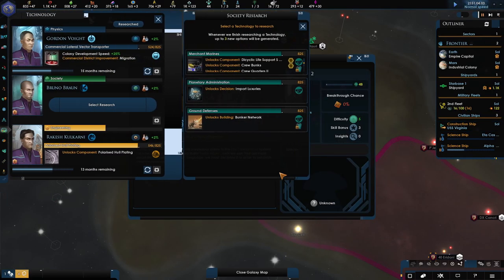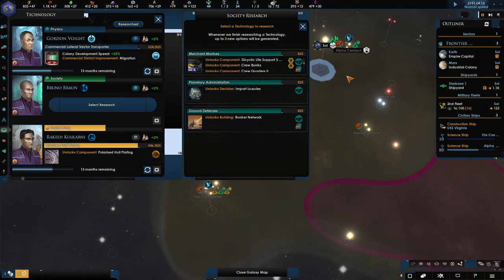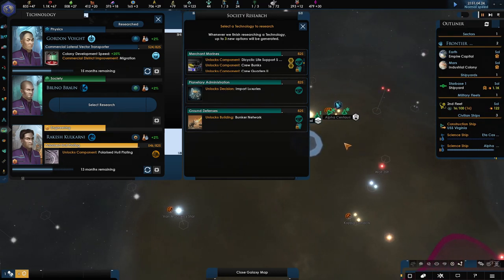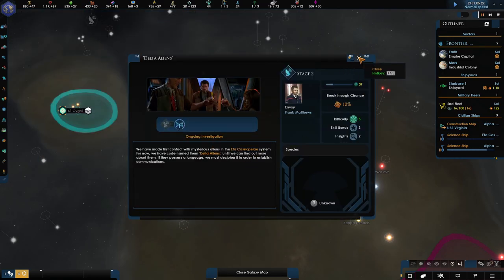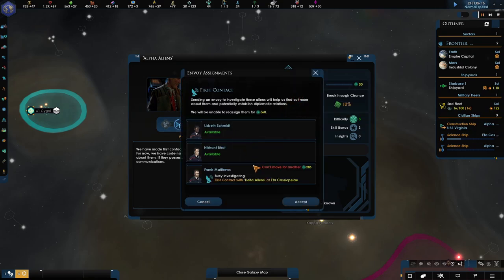Technology discovered — new research. We don't need a colony ship anymore; it appears we've already gained that technology upon starting the game — that's another thing that's different in this patch. Let's go for the extra modules and components for the ships. First contact — is there any other first contact situation in the log? Let's put an envoy on that.